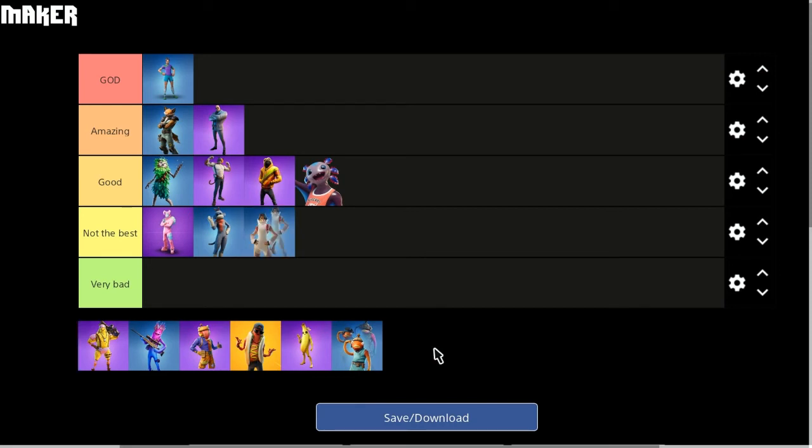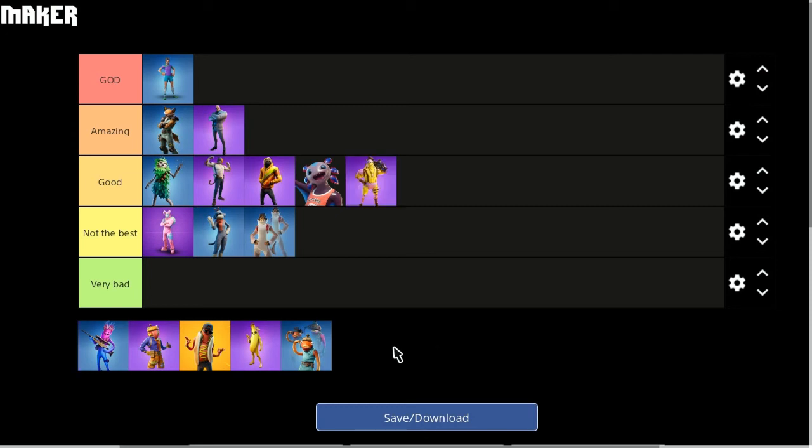Next up on the list we have got the Chicken skin, or the Cluck skin, whatever you want to call it. I do like the slurp style — it's really cool, and you can create some really good combos with it. It's quite an original skin too. In terms of an actual pet in the fashion shows, I haven't really seen it for a while. I think a lot of these pets just don't turn up to the fashion shows anymore. I'm going to put this one in the good section.